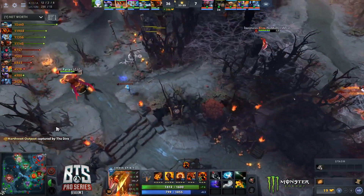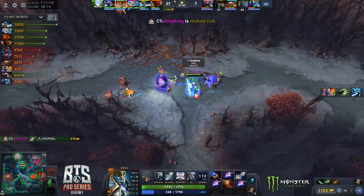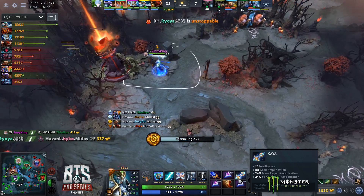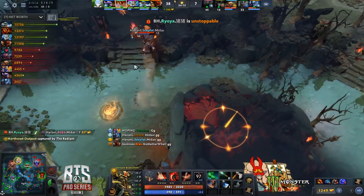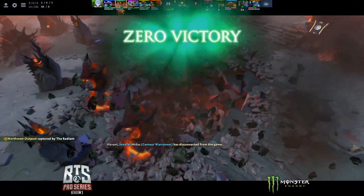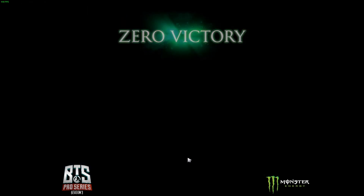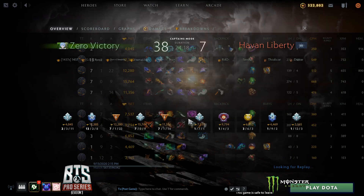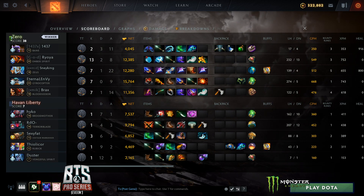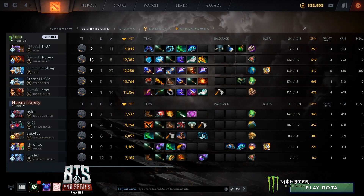23,000 net worth up at 23 minutes into the game. Kaya Yasha on position four Zeus - the mana regen and spell amp is wild. They call GG with 420 movement speed on Zeus - very dank way to end the game. The shoe was on the other foot this game but Liberty had no way back in. Zero finally shaping up - not like last game where Envy could just sit on the Dire side and farm, but you can't do that against Zeus and Bloodseeker. They find you and punish you. A very convincing win coming out from Zero.